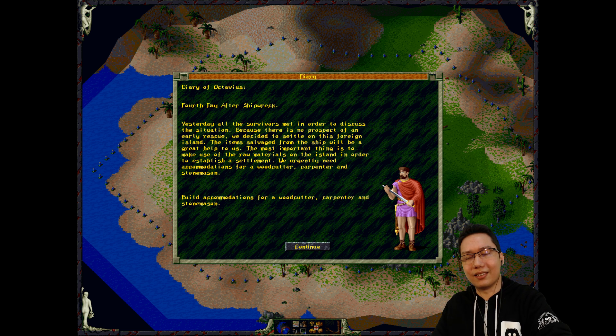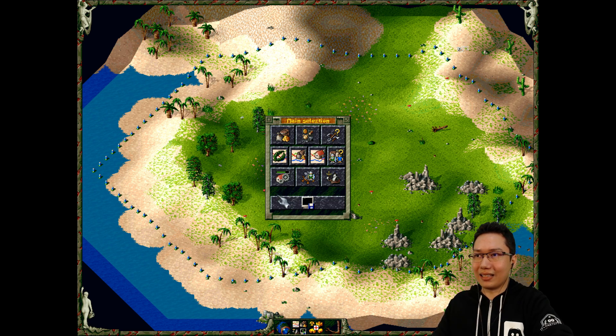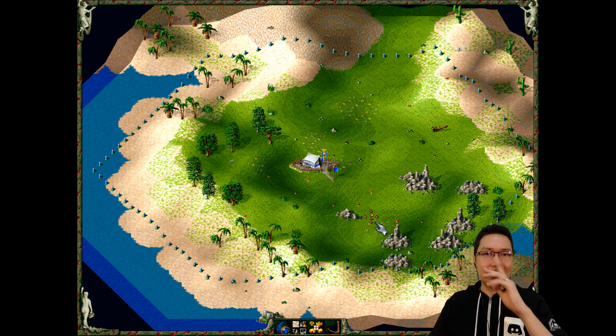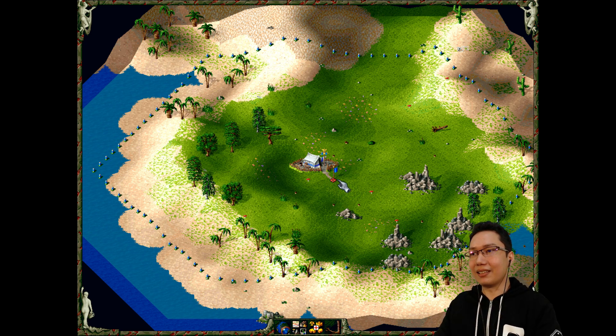We urgently need accommodations for a woodcutter, carpenter, and stonemason - build accommodations for those three things. So the premise of this game - these Romans have been shipwrecked, and this is what we've got. We've got to build things.